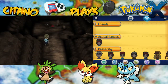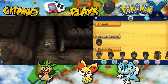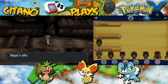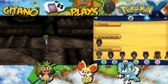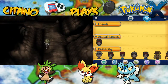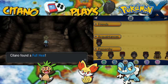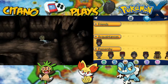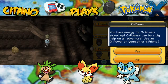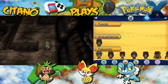Going down here we find an Elixir. You always need to have Elixir — remember Elixir restores all moves' PP by 10. Max Elixir restores all PP moves to max, which is the best item to use. Down here we have another item — a Full Heal, very useful for status healing. In case you don't have antidote or a parallel heal and just want to use something for everything, the Full Heal is the all-around great item.